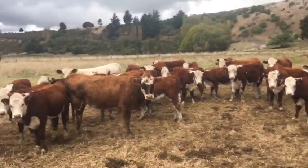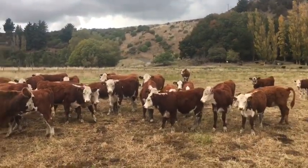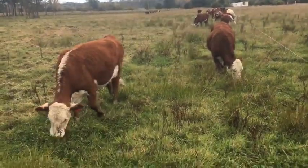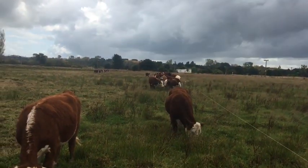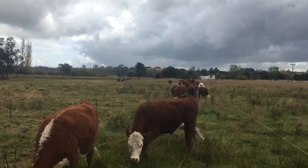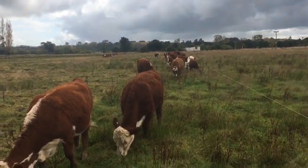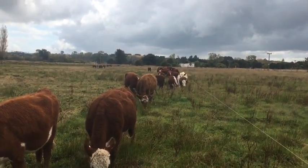So this is the heifer mob — you'll probably notice we've got some bigger R2 heifers and some weaners. This mob is slightly bigger so they're going to get a bigger break. The heifers are getting a wider break than the bulls, and that's basically down to the fact that there are more animals in the mob. The amount of land area you get is proportionate to feed demand, which is driven by the number of animals and each individual animal's demand.